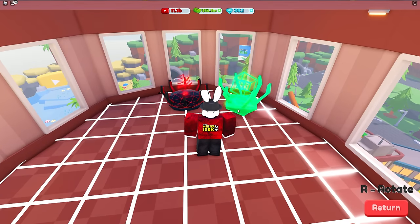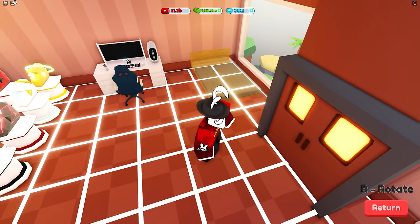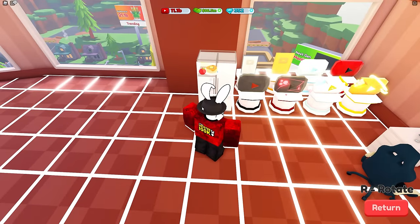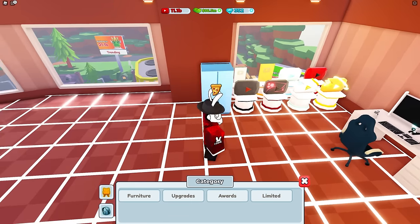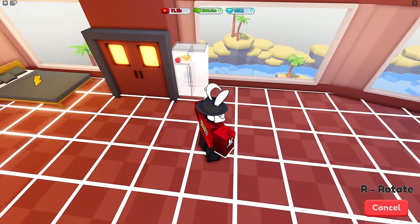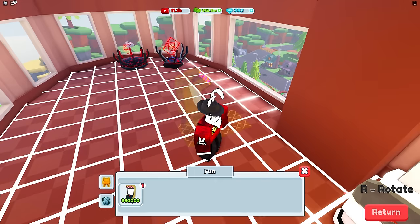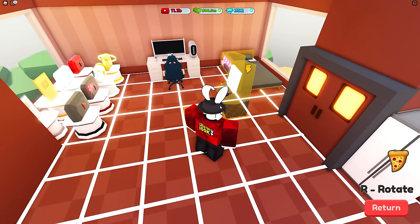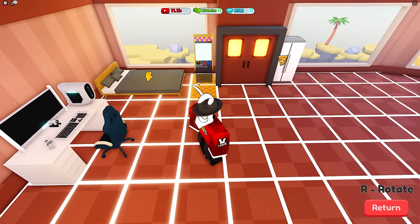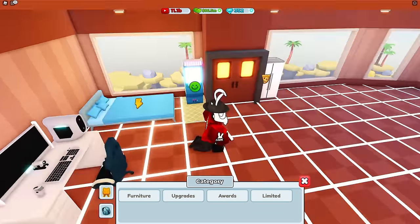It looks like we are sticking with the Router 5 for now. We also need to place down the bed — I usually have my setup next to my bed, so I'll place it over here in the corner. The seven-thousand-dollar fridge will go right over here. We also need to place the arcade machine so we can work on our happiness — I'll put it in front of the bed so I don't accidentally activate it.